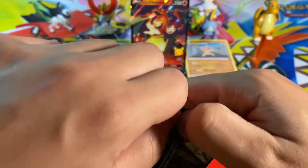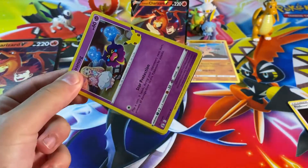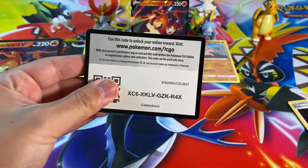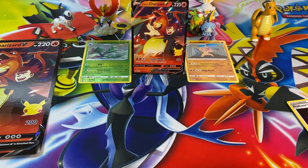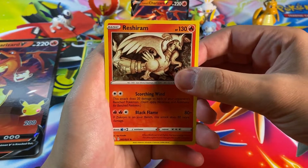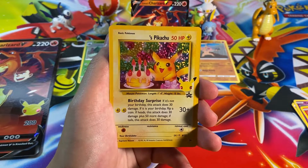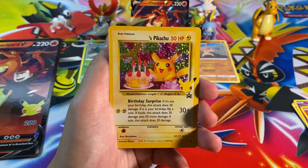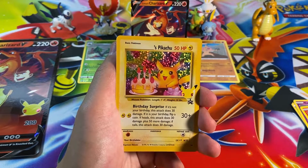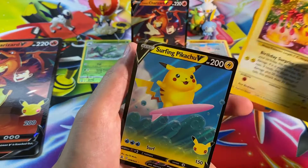Here we go, pack number two Celebrations. I gotta take this slow and enjoy this opening because this is the last Celebrations opening for me in a while, I think. We've got a Cosmog, a Reshiram, here's our Classic Collection card if there is one — another Birthday Pikachu! I already pulled this in our last opening, but it's okay to double up. It's such a fun card, very unique from that era of Pokémon. And our rare is a Surfing Pikachu V!